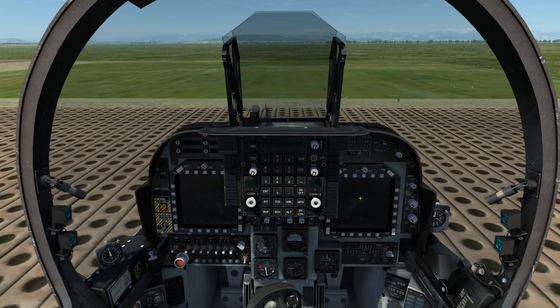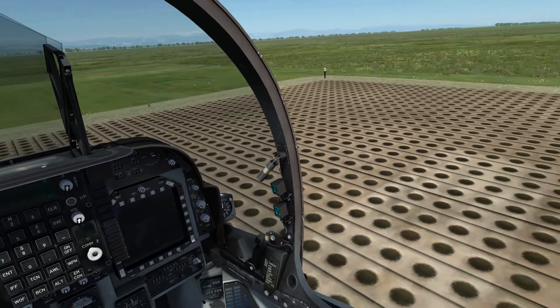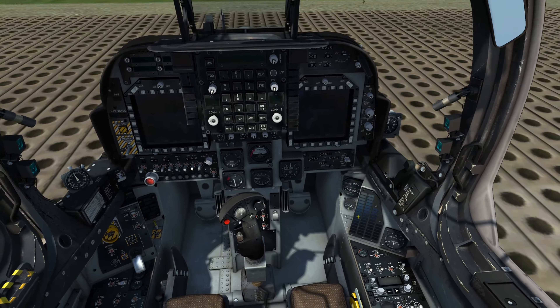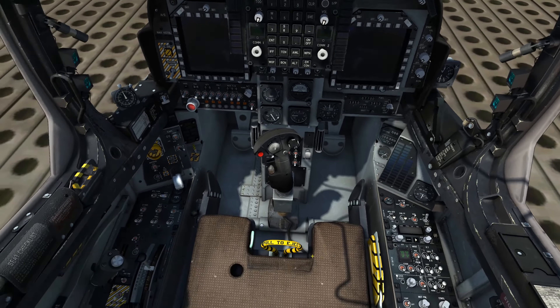This is Banjo and today I'm going over the ramp start procedure for the early access AV-8B Night Attack found in DCS World. We'll start by closing the canopy with Left Control C, then we'll move over to the right console and enable battery power and the generator by right-clicking on their toggle switches.